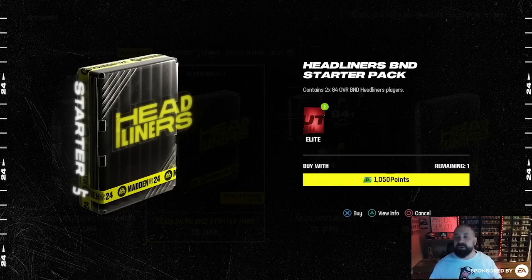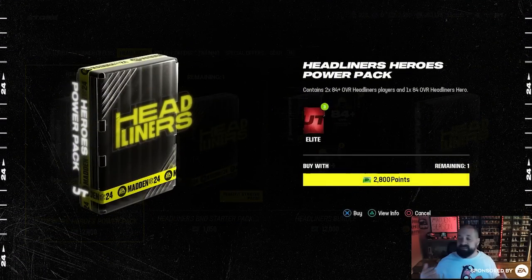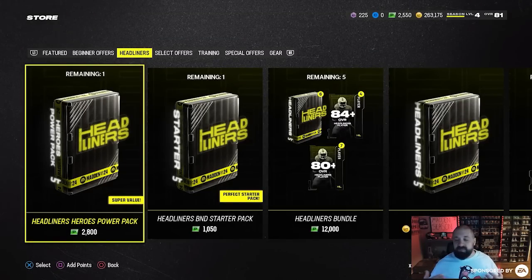The Headliners Hero Power Pack is actually not a terrible option — about $25 or 2,800 Madden Points — and it guarantees you two 84-plus cards. Hopefully one of those is an 87, not just two 84s. At the end of the day, those 84s represent three-fifths of what you need to build an 87 overall Headliners Champion like Kenny Pickett, Cam Curl, or Jok. You can also save those cards for Part 2, which could feature better 87 overalls from the Headliners Hero set.